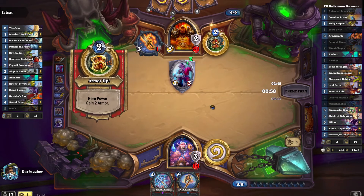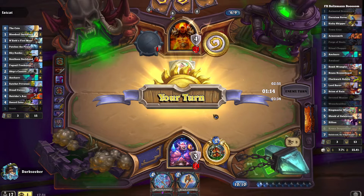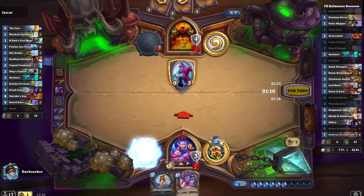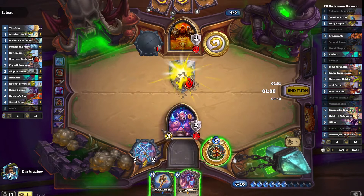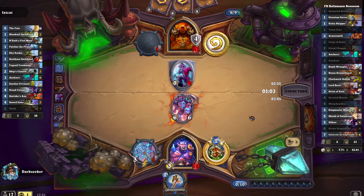The battle rages on against the Pirate Warrior. We are close to stabilizing, however, and with Kronk's about to see play, we're going to draw a fully invoked Galakrond, and you'll love to see it.